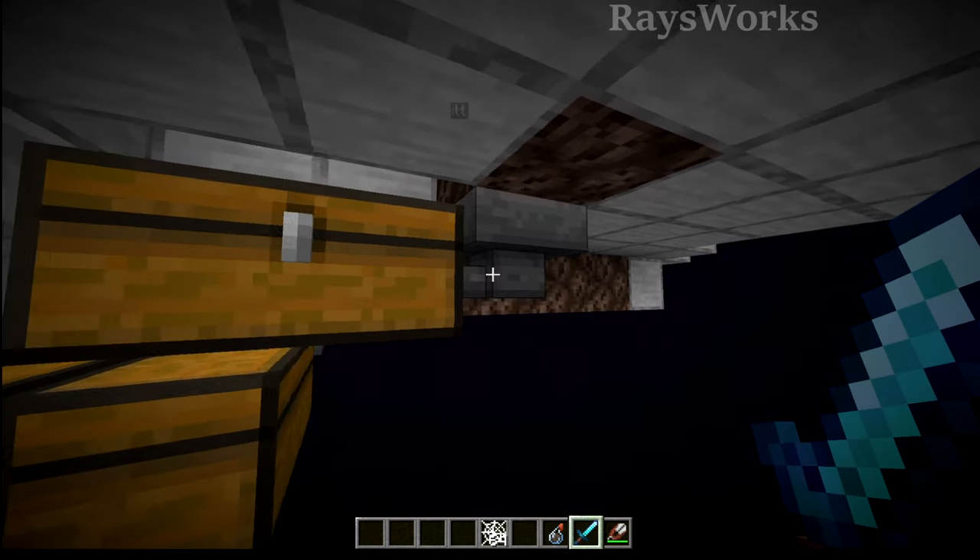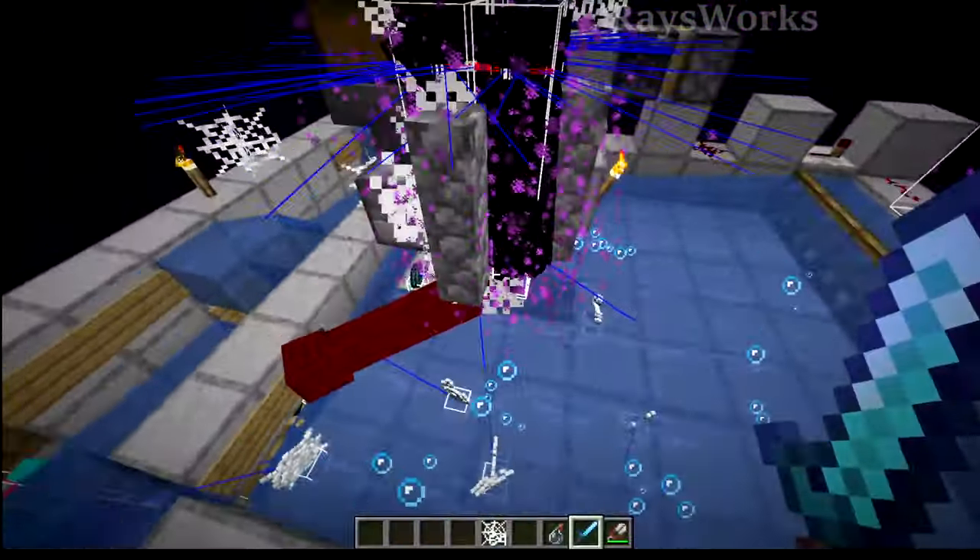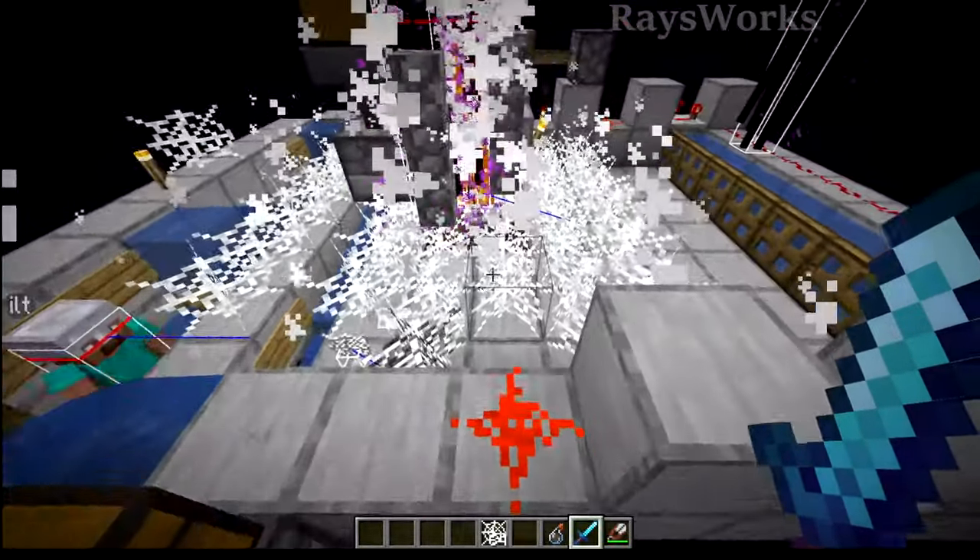Now this third chest here is actually picking up stuff from above the soul sand here. This is the soul sand which is holding up the dripstone point which endermen are falling on top of. The dripstone point is probably one of the most expensive things in this entire build.